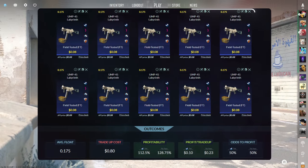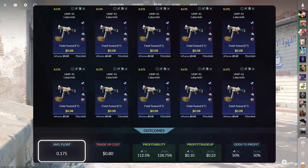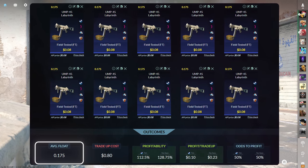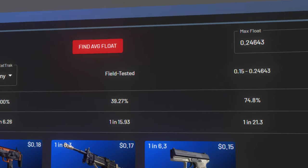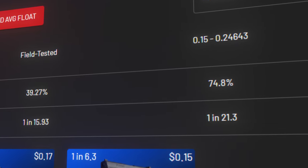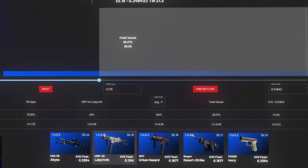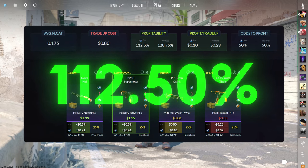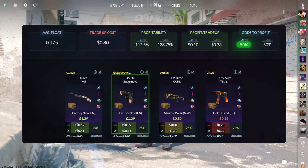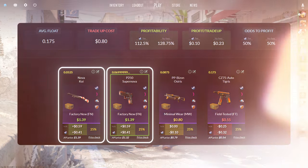The second tradeup consists of 10 field-tested mil-spec skins from the Breakout case below a 0.175 average float. I know 0.175 seems ridiculously low, but using this handy float information tool you can see that on average around 75% of all UMP Labyrinths would be usable. I plan on making a video about this tool in more depth later on, but for now if you're setting buy orders for this tradeup, just do it for the UMP. This tradeup costs around 80 cents total and has 112.5% profitability after steam fees, with a 50% chance to profit each time. There are only four outcomes and all we want to see is the Nova Koi or the P250 Supernova.